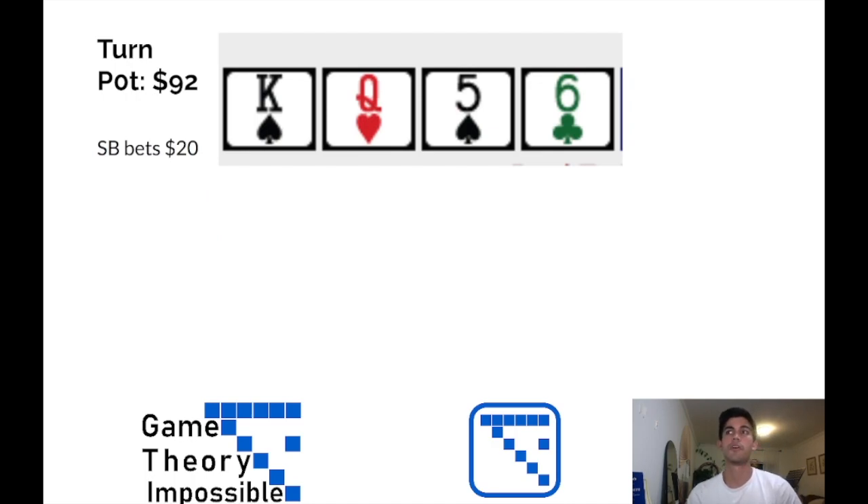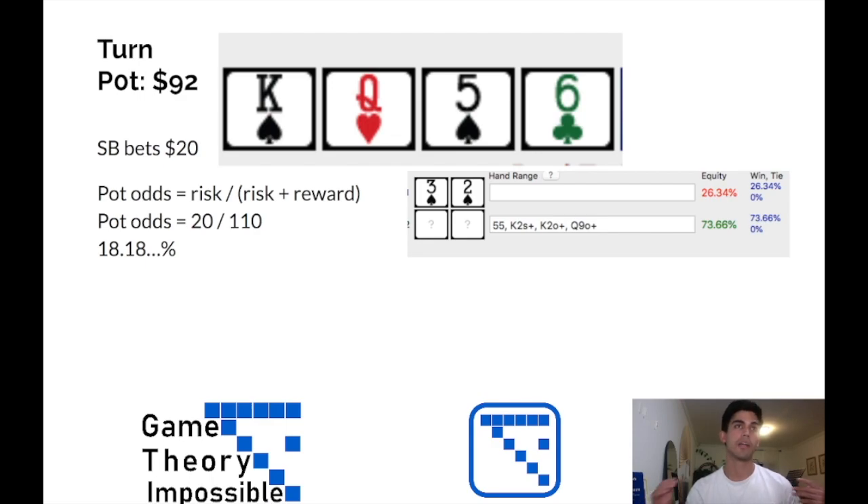The turn is a pretty nice card — it's the six of clubs, improving us not only to a flush draw but now also a gut-shot straight draw. Small blind bets $20, making the pot $92 total. We can plug in that same equation: pot odds equals risk divided by risk plus reward. I need to call $20 to win a pot that will be $110 including my bet. That gives us 18.18 repeating percent equity needed. And with Poker Cruncher, our equity at this point is great — even though he's picked up more two pairs with King-6 in this situation, we now have 26.34% equity against that value range.